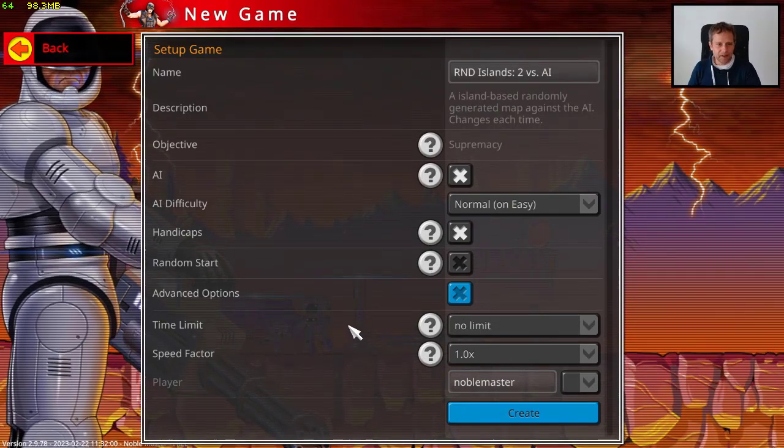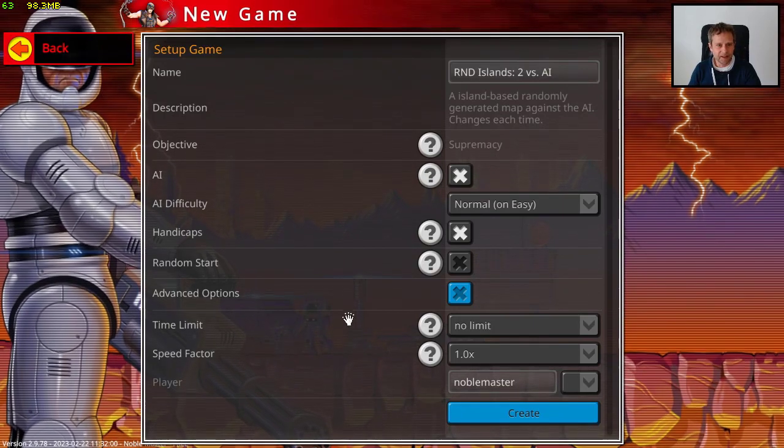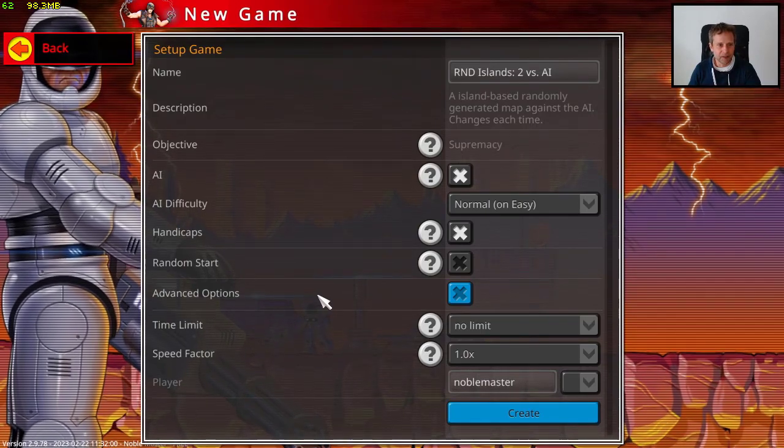You need one of the updated maps. The maps that haven't been updated don't have a research functionality. So if you have a player-generated map, make sure they update the map and it's going to appear.